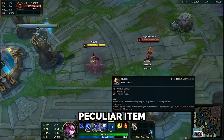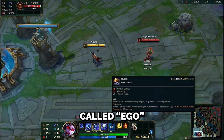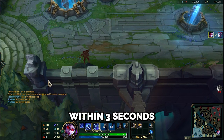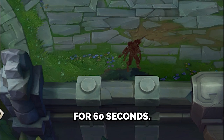Introducing another peculiar item: Hubris. It provides attack damage, lethality, and ability haste. Its passive, called Ego, creates a statue of yourself in your base when you kill an enemy. If an enemy dies within 3 seconds of damaging them, you gain 10 plus 1 per statue attack damage for 60 seconds.